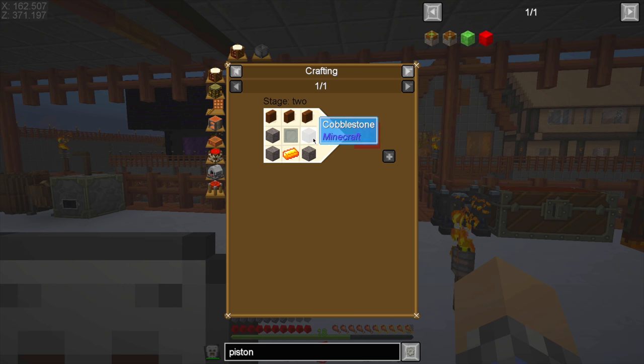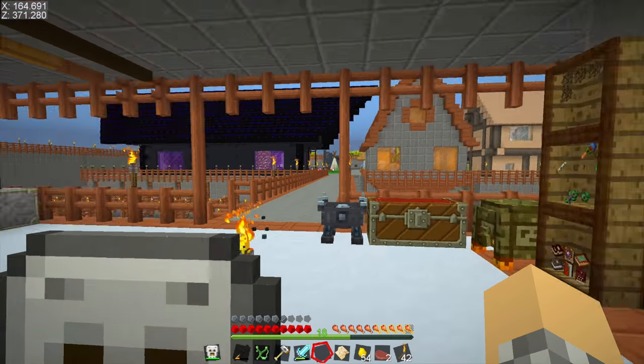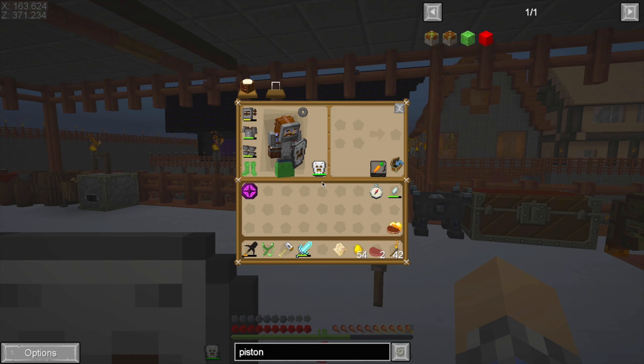It just requires some pretty basic things that we've got — like siding, we know how to make that. Cobblestone we've got, iron plate — I think we even have an iron ingot left over. So we could just build a piston if we wanted to.